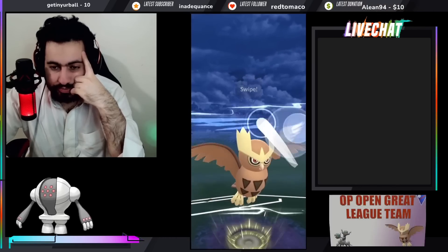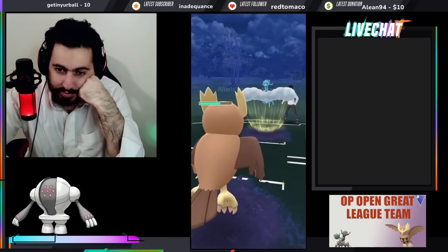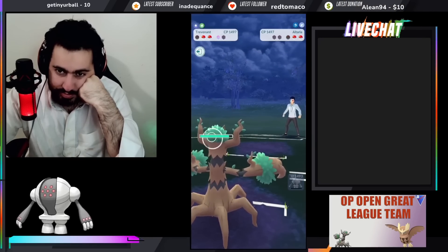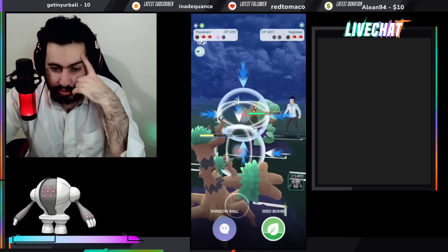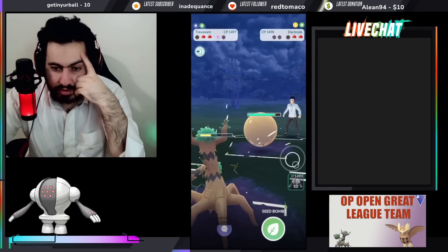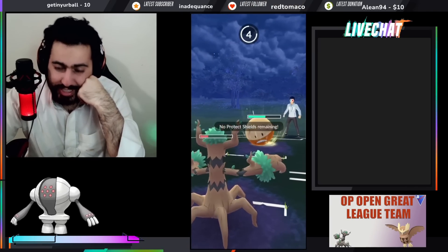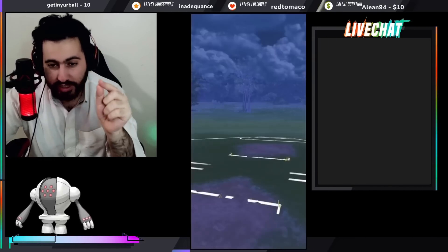I need to not kill the Altaria so Trevenant gets an energy lead, since Registeel is one Lock On away from a charge move. If I kill Altaria, Registeel locks me down and it's quite healthy. So I farm down here — they'll bring Registeel. I did two Shadow Claws, meaning they're six Shadow Claws from a charge move; I do three and throw. They over-farmed which was smart, and I miscounted slightly — even if I threw there, Registeel would get to a move, so I needed that extra Shadow Claw.